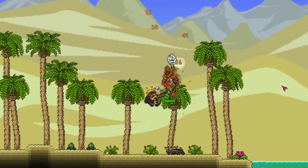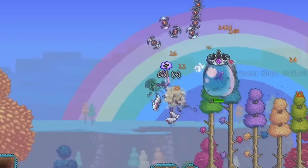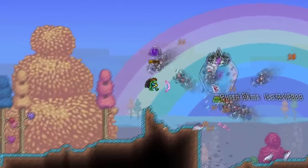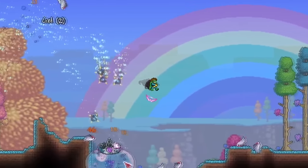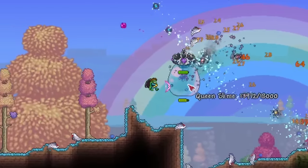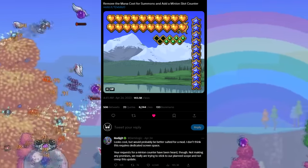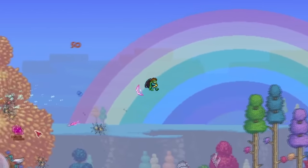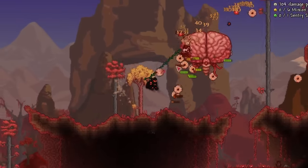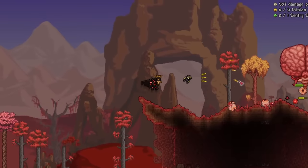With those basic problems fixed, let's move to our last category: mechanics. Summoner is fairly basic, but some mechanics have clear shortcomings. For example, to this day we still don't have a minion counter showing how many minions we've summoned at once, and the developers still won't add one despite many requests. That's why we're installing the Summoner's Association mod, which adds multiple quality-of-life features including a minion and sentry counter.